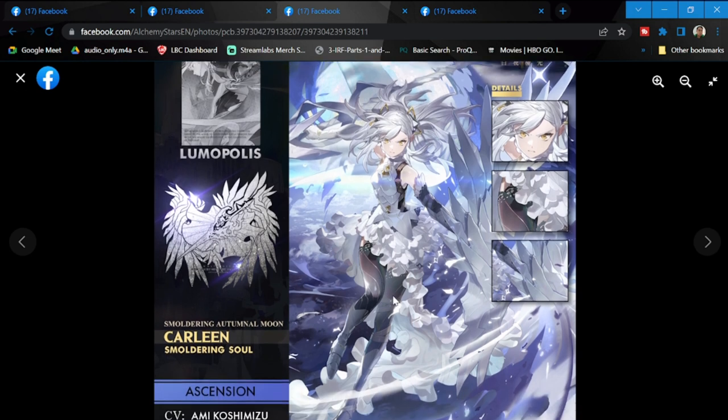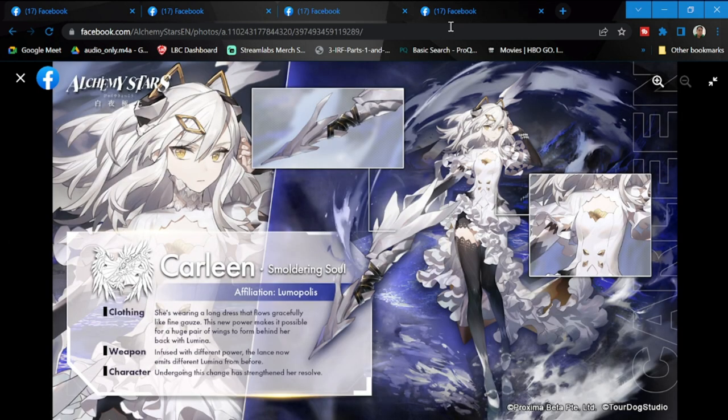I'm happy with how she's drawn in the ascended version. She is with Lumopolis again, wearing a long dress gracefully. The fine gauze new power makes it possible for a huge pair of wings to form behind her back with lumina. The lance now emits different lumina than before, so this is going to be a different element. Undergoing this change has strengthened her soul.